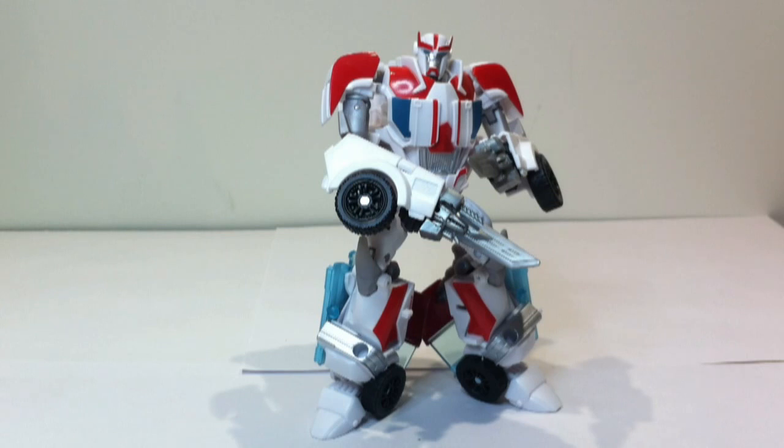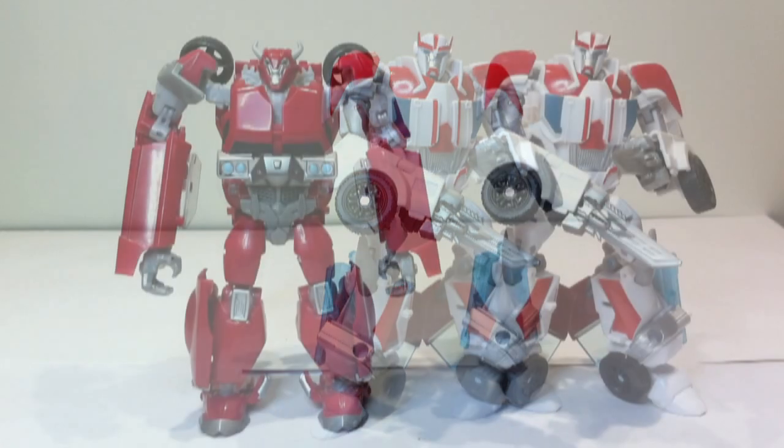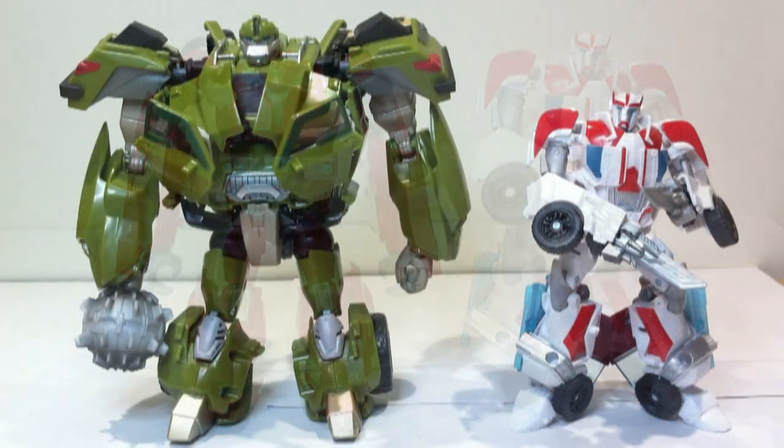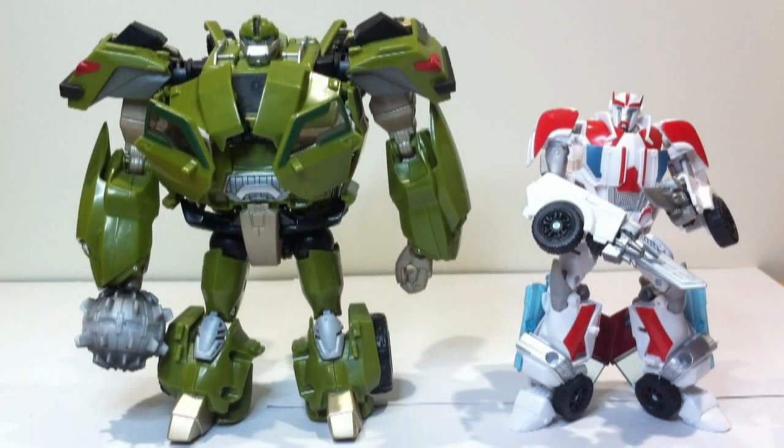There's a quick look at Ratchet in robot mode with the scalpels. We'll bring back Cliffjumper for a size comparison — roughly the same size, though Cliffjumper's a little wider. And just another quick comparison: here he is with first edition Bulkhead. Bulkhead is pretty good scale for a deluxe figure — nice and wide, nice and bulky, as his name says — and quite a lot taller than Ratchet.